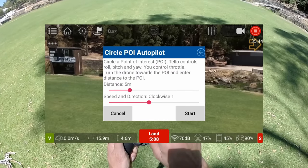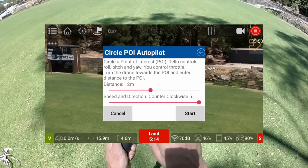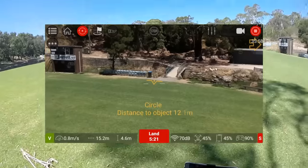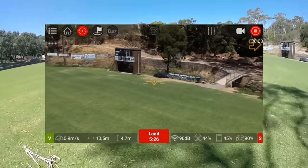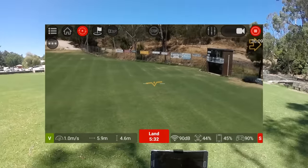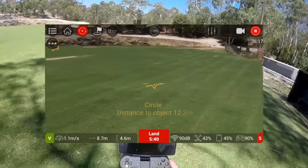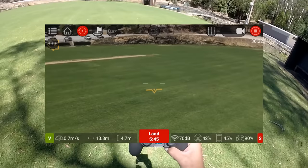Now we're doing circle point. Let's do a 15-meter circle at fast speed, clockwise direction — let's go start. We're doing a circle now, circle distance approximately 12 meters. Look at that — that's pretty cool, it allows you to circle around something. Hopefully I haven't made my diameter too big so as to hit that pole, which I don't think I have. That's pretty cool.